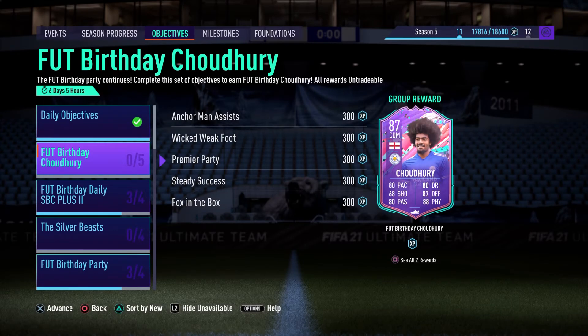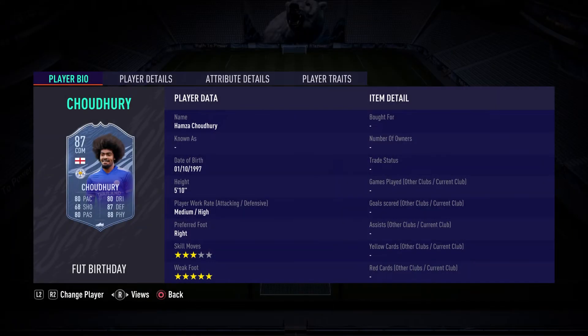What is going on everybody, my name is Bearage, welcome back to the channel. Today I'm bringing you another how-to unlock video in which we are going to be looking at the brand new FUT Birthday Hamza Chowdhury. We are going to look at the player's stats, the objectives we need to complete in order to unlock him, and then I'm going to build a team that will allow us to unlock him as fast as possible.